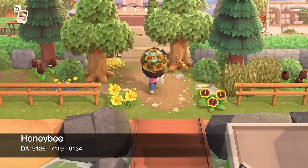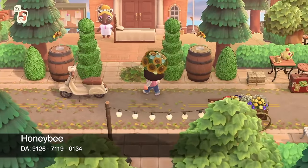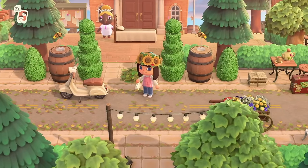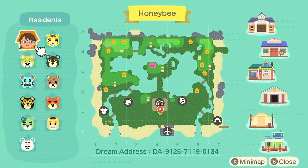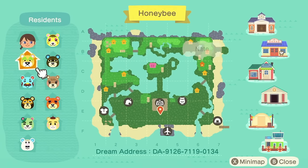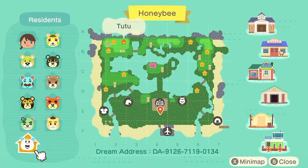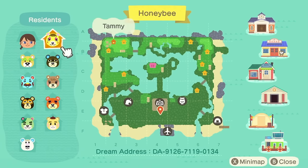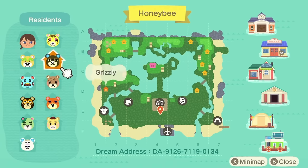Welcome to island number seven — Honey Bee. Honey Bee is my spring core, town core, cottage core island, which is a lot of cores. Here is the map of Honey Bee. You may notice the huge massive lake in the middle of the island — that is the main feature for this one, and I was so excited building this. All my villagers are bears, with the dream address along the bottom. We have Nate, Beardo, Ike, Murphy, Tutu, Marty, Teddy, Maple, Grizzly, and Tammy. My favorite villager here is Grizzly — no one is going to change my mind, I absolutely adore that bear.